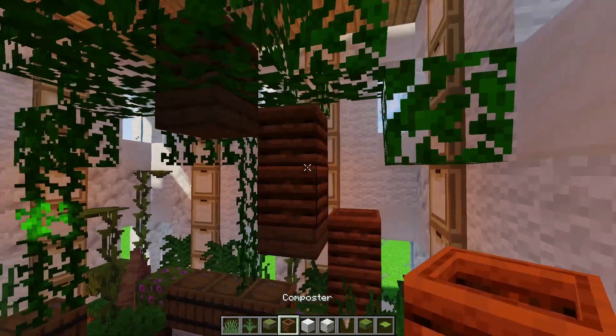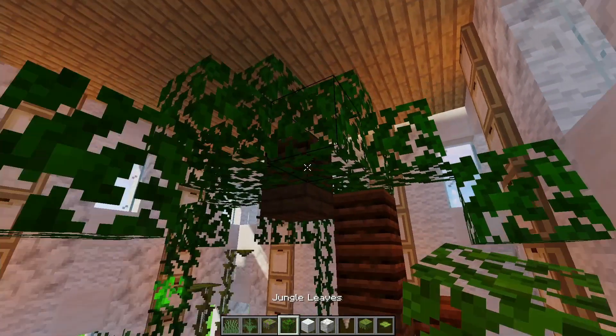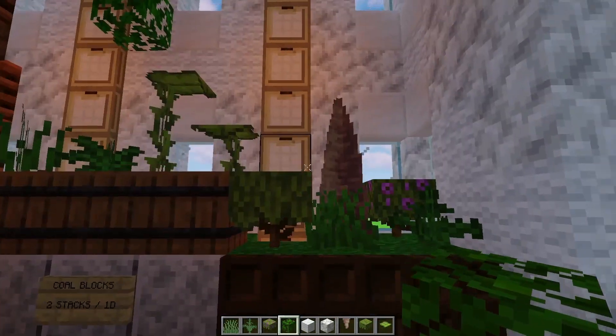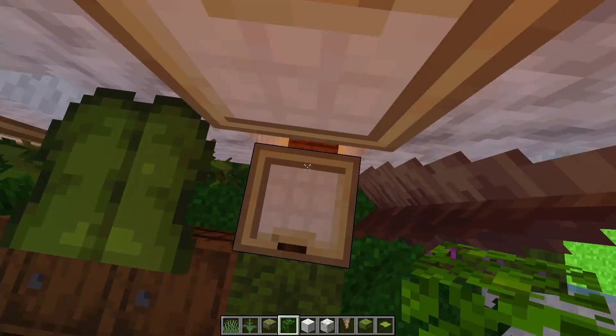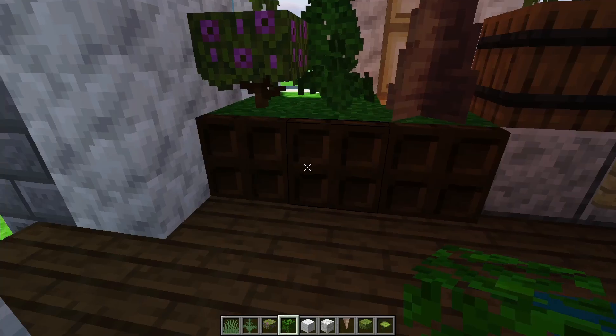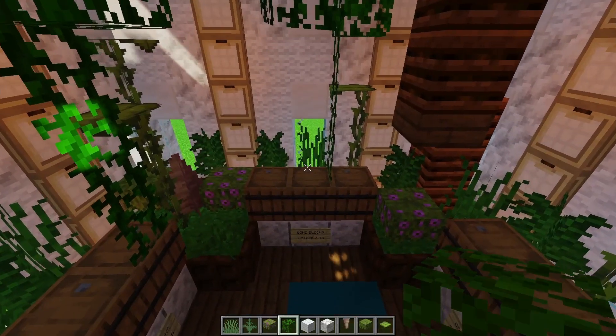We also have a palm tree over here made out of composters and some good old-fashioned jungle leaves. I also want to show you guys that there is some hidden lighting over here so you don't have to worry about putting visible torches.